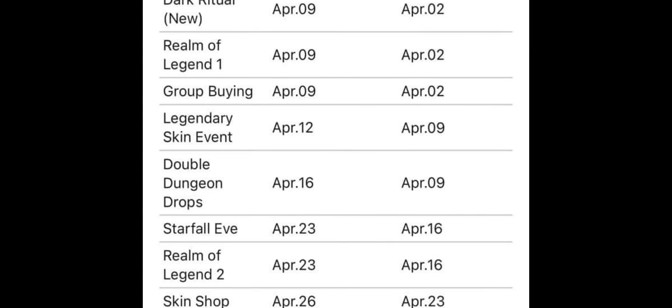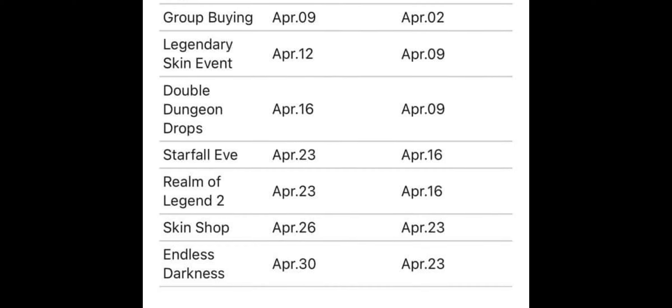Next up is the legendary skin event. There is a legendary skin and you guys may know who it is — it is Alice. Alice will get a legendary skin, coming out on April the 12th. Tomorrow it will be available on the test server and we'll go ahead and check the skin there to show you guys how she looks. I read something that it will glow — the hero emblem will glow in every color.